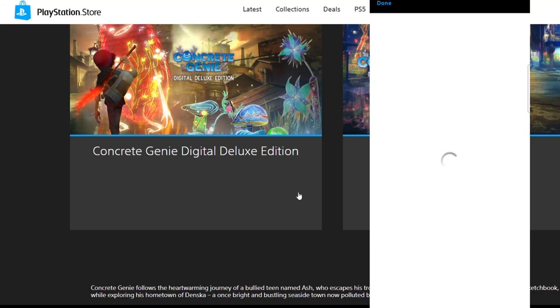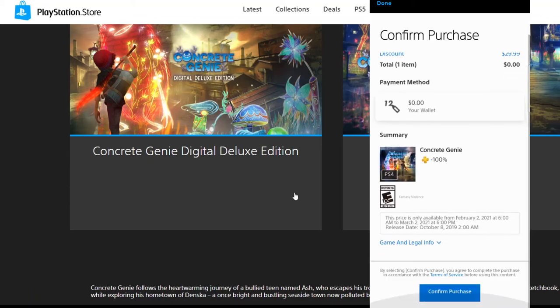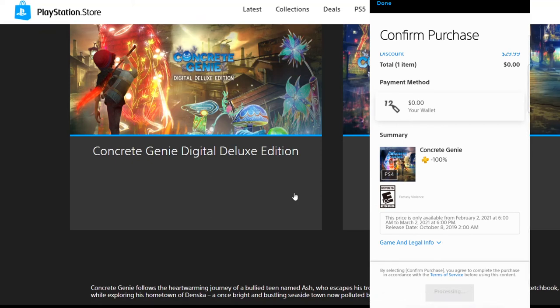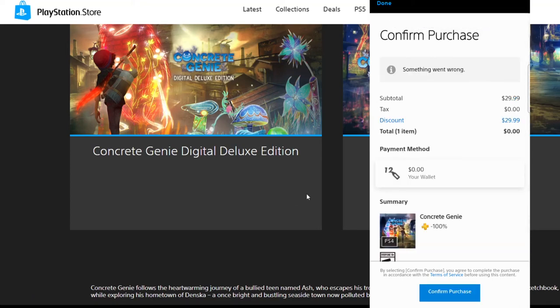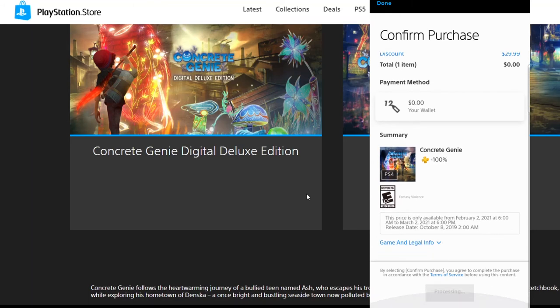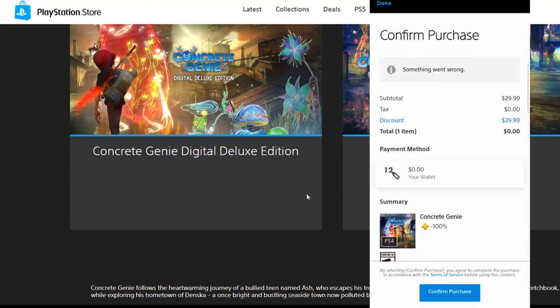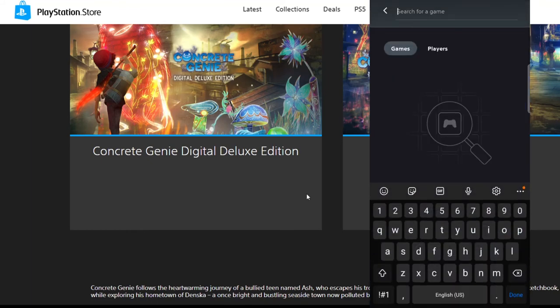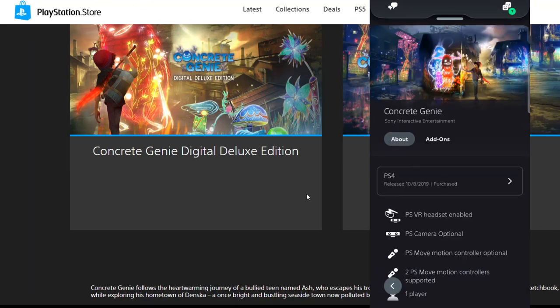The regular edition doesn't include the PSVR version, so if you have PSVR there is a PSVR mode in the game. I'm excited to try Concrete Genie - it seems like a cool game I can play with kids around. I tapped 'Add to Library' - it was processing and then something went wrong. I closed the app, brought it back up, searched concrete genie again and it now says 'Purchased' - so the game was already added to my account.